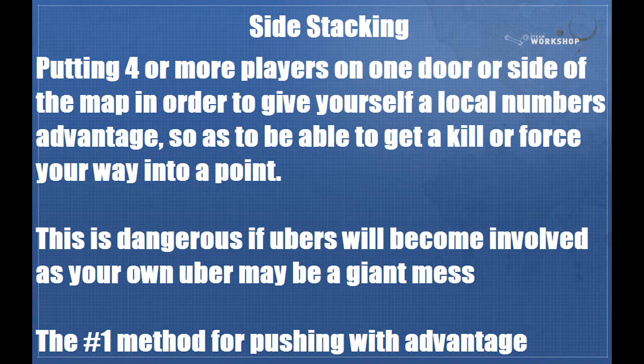Side stacking is a method of pushing where you put four or more players on one door or side of the map to give yourself a local numbers advantage, making it easier to get a kill since more people shooting at fewer people generally have a better chance. It's dangerous when ubers are involved because if they pop a single soldier into you, three or four people trapped in an area will get shot by an invincible guy, and if you have to pop your own uber you'll have to flash a lot and your uber will be awful.